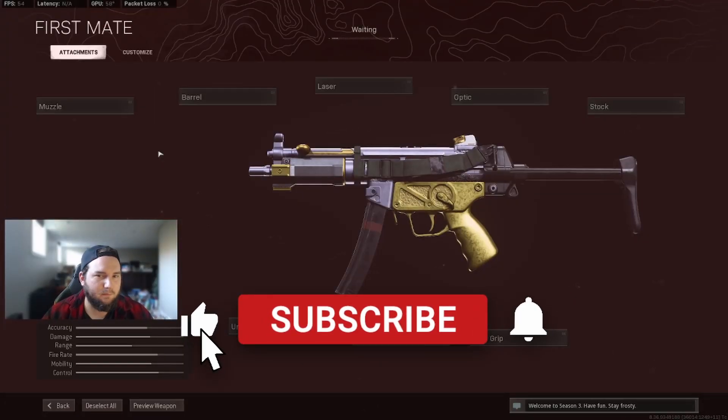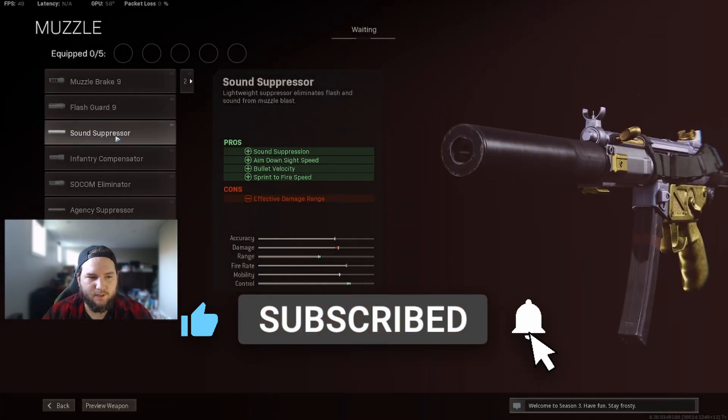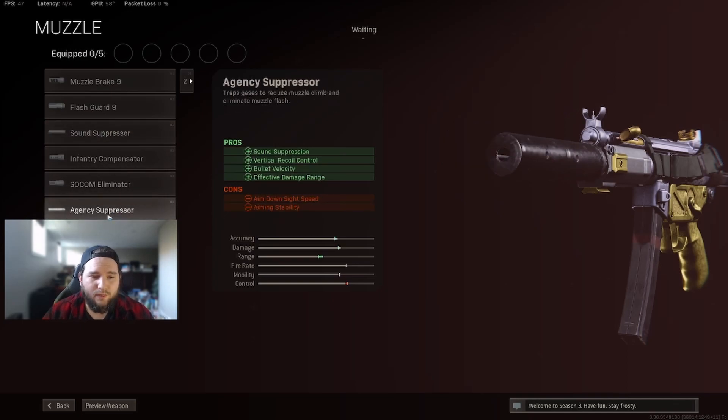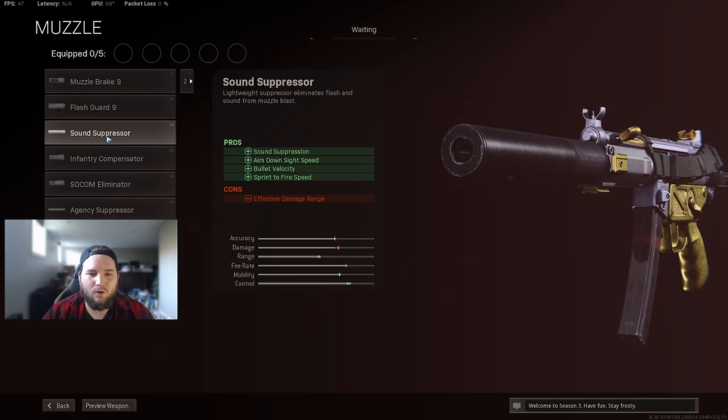For the Cold War MP5 setup, you want to run the sound suppressor because it gives you bullet velocity, sprint-to-fire, and aim down sight speed, as well as sound suppression so you're off the mini map. You could go with the agency suppressor, but it comes with a negative to aim down sight speed and vertical recoil control, which is why we go with the sound suppressor instead.